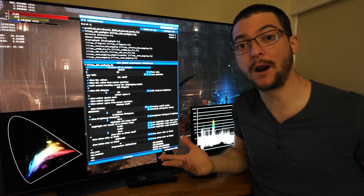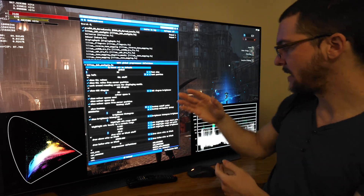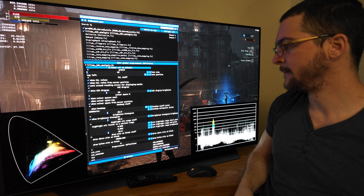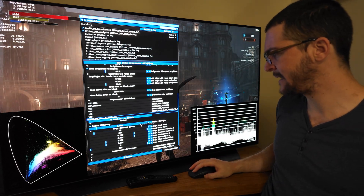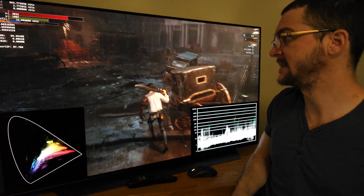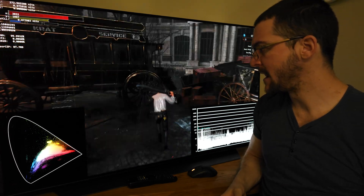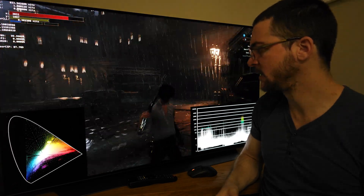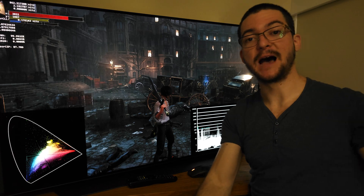If you know how to get an even better result, share that in the comments. If you've tested Lies of P and think the value should be 18 instead of 16, share your settings — I'll give it a try. I believe 16 is right because I can see all the shadow detail with no problem and it doesn't look washed out anymore. But maybe I'll retest in a perfectly dark room at night. Let me know your thoughts and questions.